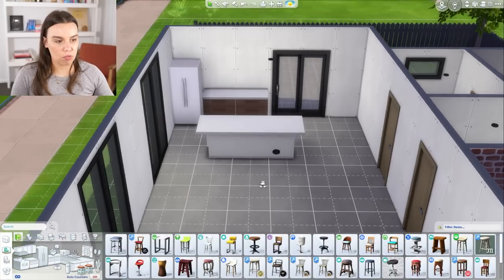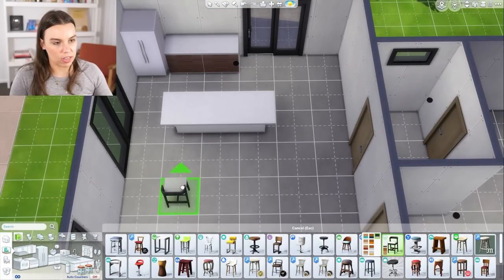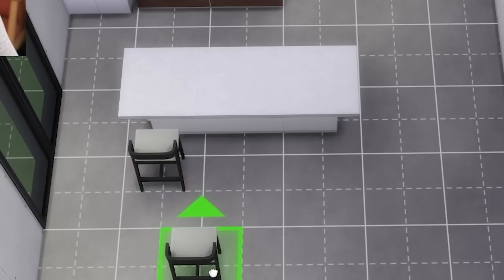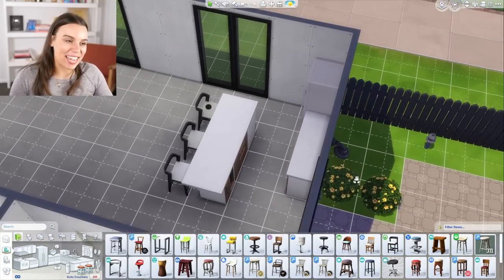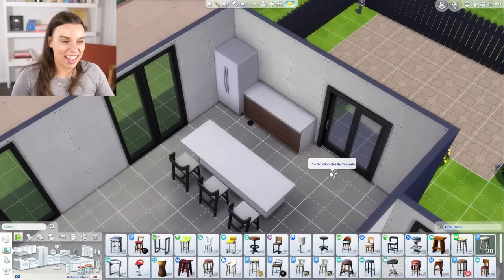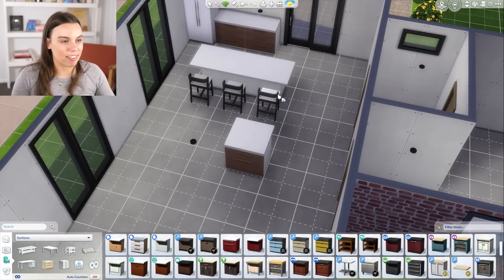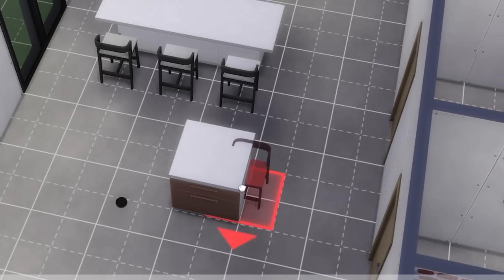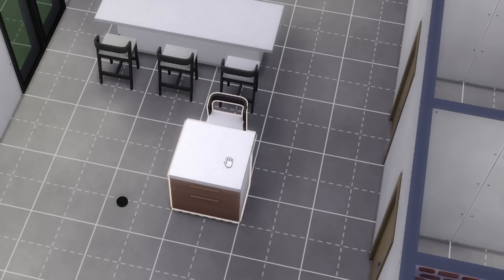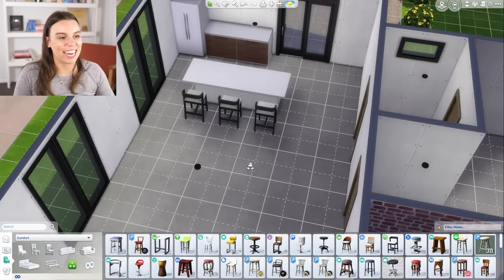There are some bar stools here. If you hover near the bench, they should clip in nicely just like that. If you've put your island counters in the wrong way, chairs won't clip to the other side — but they'll clip to the correct side. So just click, hold, and turn the island around, and your chairs will also spin with it.